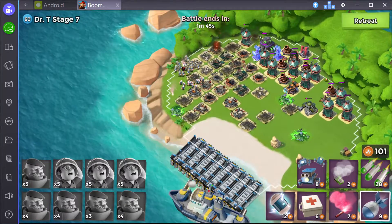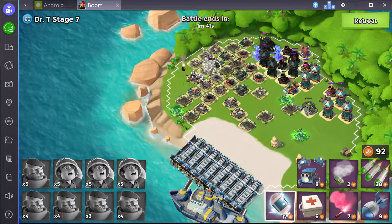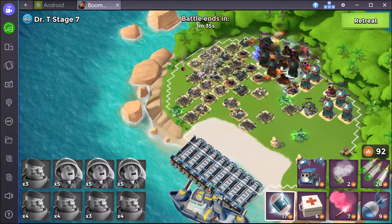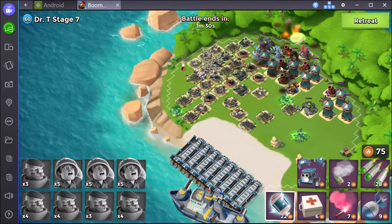That's the four health I was worried about — I'm going to take that out right now. I'll put a shock down here. I'm just going to use the rest of my gunboat energy on shocks at this point. It's all about shocking this cluster right here so that they don't get shots off.